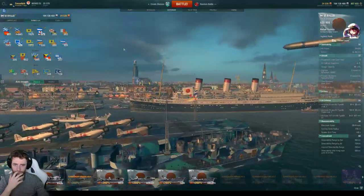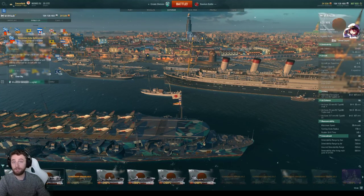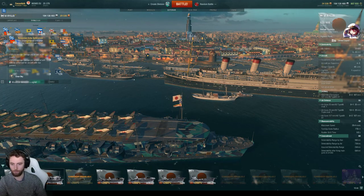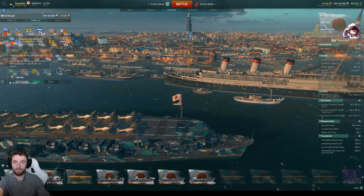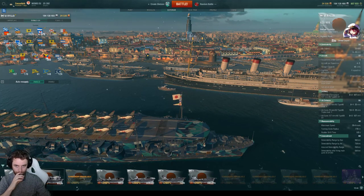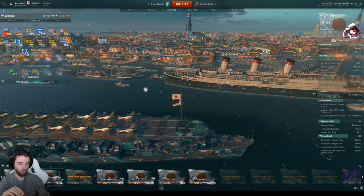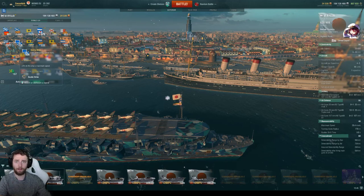For signals, it's the same setup as previous ships. I'm going to take the AA signal because sniping at tier 6 is definitely a possibility, and you can get into games with double carriers — either a tier 5 and 6, two tier 6s, or a tier 6 and 7. In those situations the AA signal is valuable because the Ryujo can have good AA, as we'll show in the captain skills. I'll also take the speed signal — it's a relatively nippy ship at 29.4 knots.